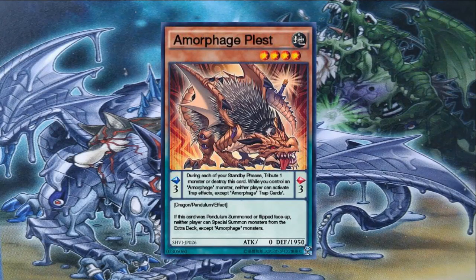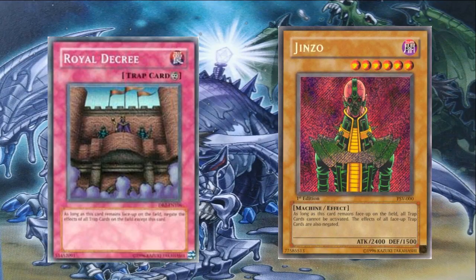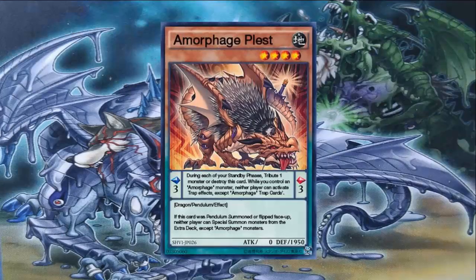My second favorite Amorphous monster is Amorphous Plus, an Earth four-star Dragon, pendulum scale of three, zero attack, 1950 defense. Its pendulum effect reads: as long as you control an Amorphous monster, neither player can activate trap effects except Amorphous trap cards. That is incredible — you're talking about a World Decree or a Jinzo sitting on the field negating trap effects. I love having this one out alongside the spell-negating one to negate both spell and trap effects. Since this one is pendulum scale three and the spell-negating one is scale five, it's a great lockdown.